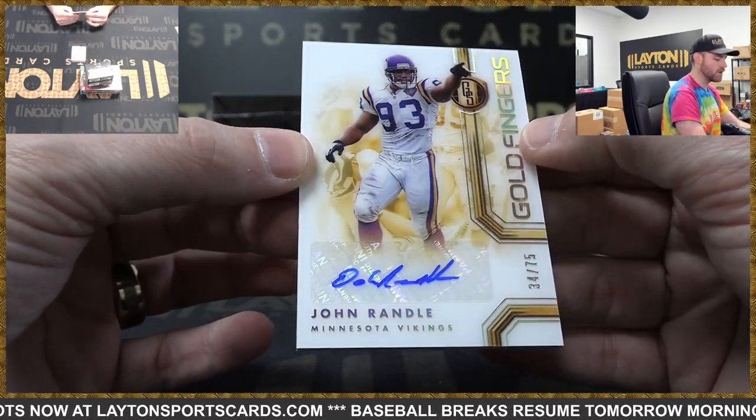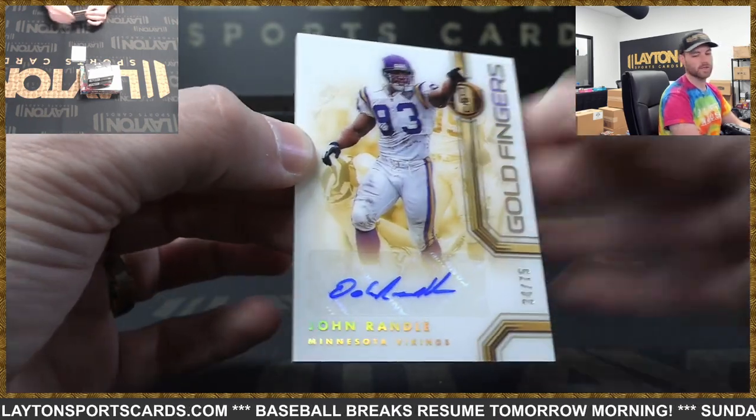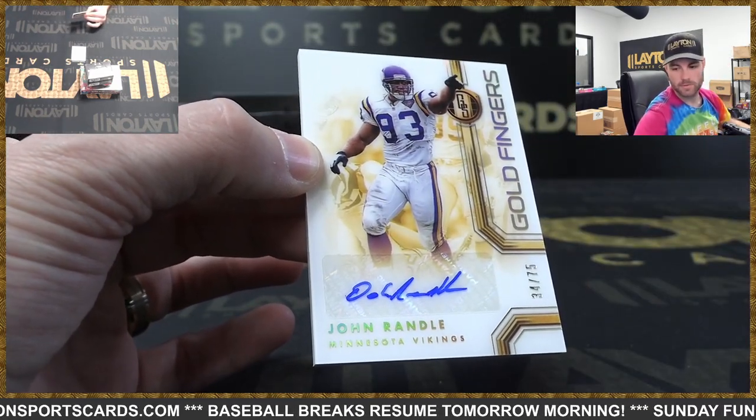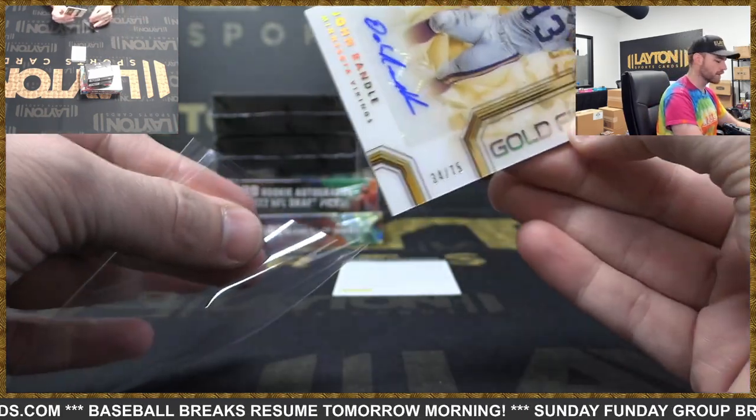Vikings — Goldfinger's John Randall auto, 34 of 75. Goldfinger reminds me of Goldmember — that's what I was thinking of too, exactly the same thing. Cool looking card for the Vikings.